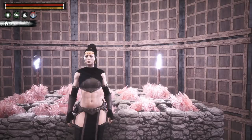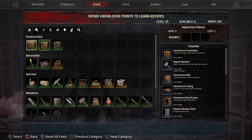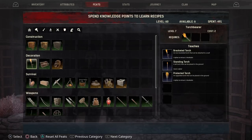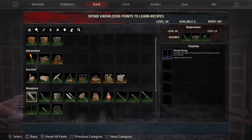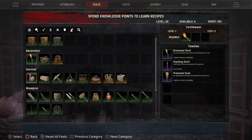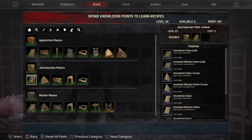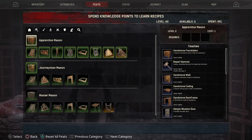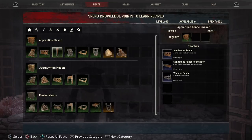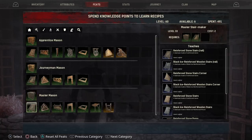The next thing we're going over is your feat points and crafting. The way crafting works is you unlock recipes with feat points — you'll get 497 total. You have categories: construction, decoration, survival, weapons, armor, and religions. Press R1 to see more options within each category. To unlock higher-tier items like black ice reinforced walls, you need to unlock each tier in order — for example, first tier stairs, then second, then third.